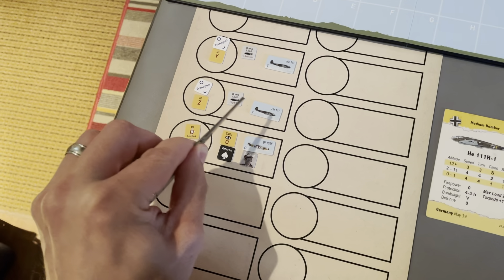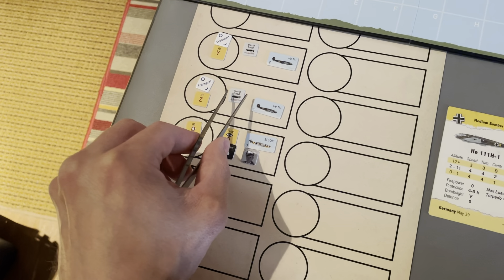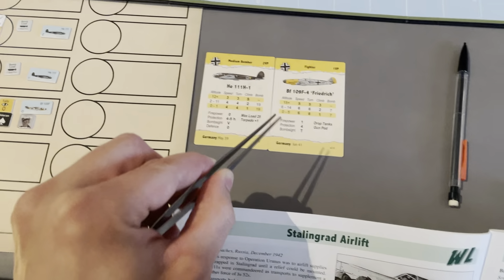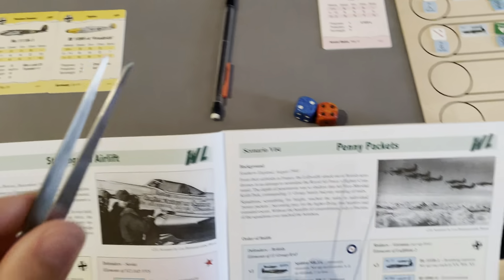In this video I'm playing through Scenario 3: Stalingrad Airlift. If you've seen my previous videos covering scenarios one and two, this is the next logical step for learning the Wing Leader system. The new additions in this scenario are the escort mission, how escorts work in the game, an expert marker, and dense cloud cover which introduces line-of-sight rules.